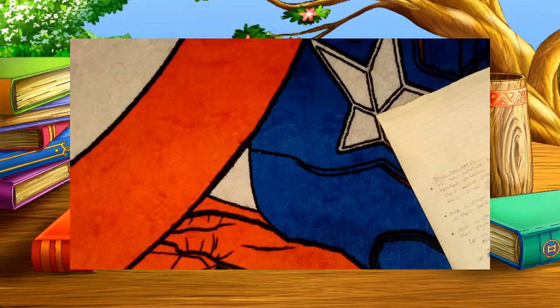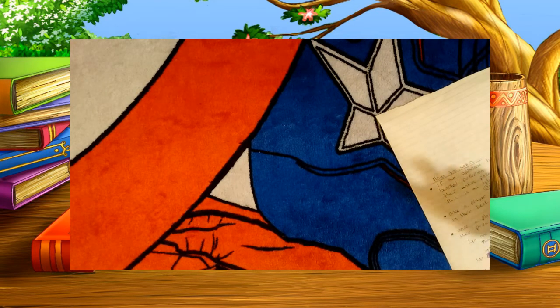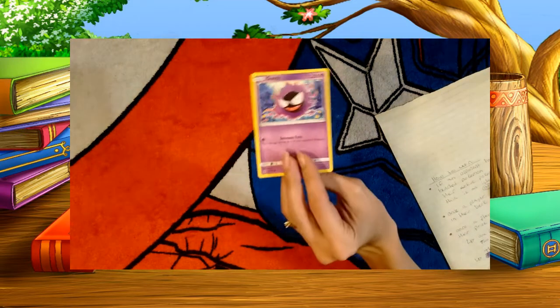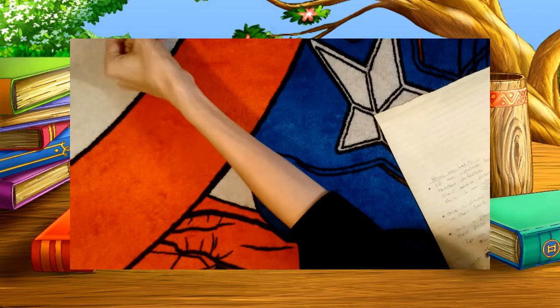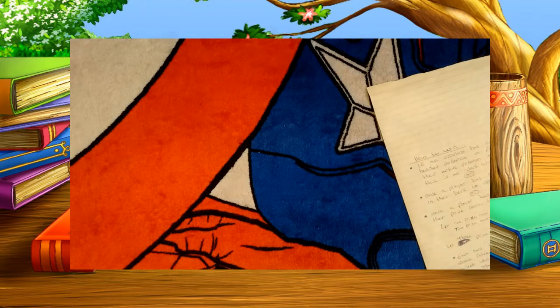Sometimes an ability will say: if your opponent used a GX attack, you can take one extra prize card - taking it from two to three. Or a stadium card might say everybody takes one less prize card when they knock something out, meaning knocking out a Gastly suddenly gives no prize card at all, and you really just have to work harder for those tag teams and GXs. It can really help and hinder everybody, but they can be fun. We have a blast.